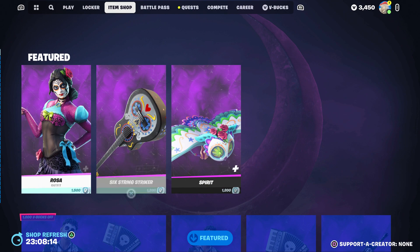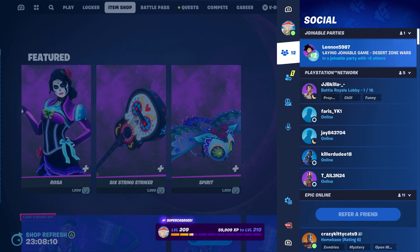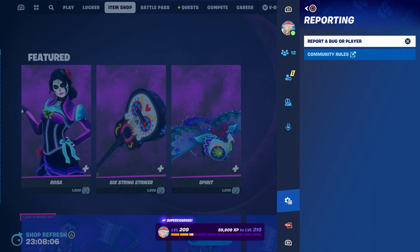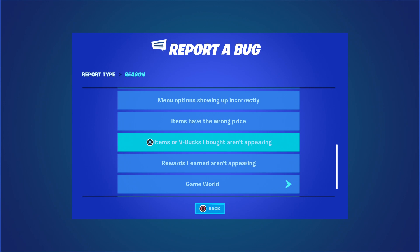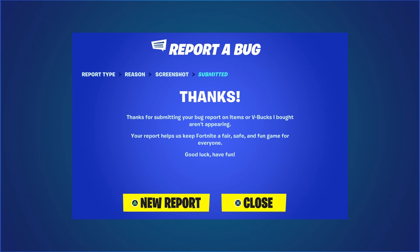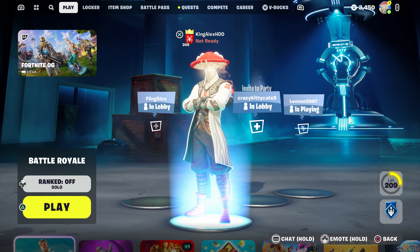Then click Close. Hover to the pickaxe, press the pause menu, go to Reporting, Report a Bug, go to Shop/Locker and Lobby, then go to 'Item or V-Bucks that both aren't appearing.' Click Continue and click Accept. Then click Close.